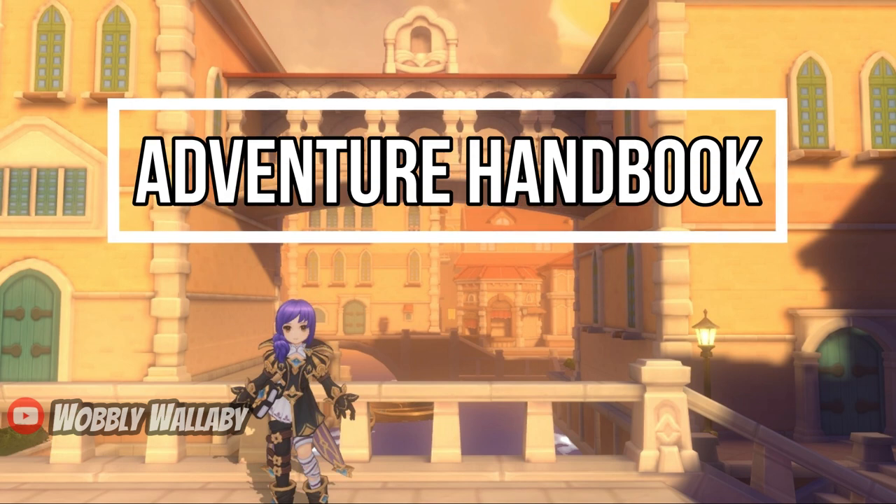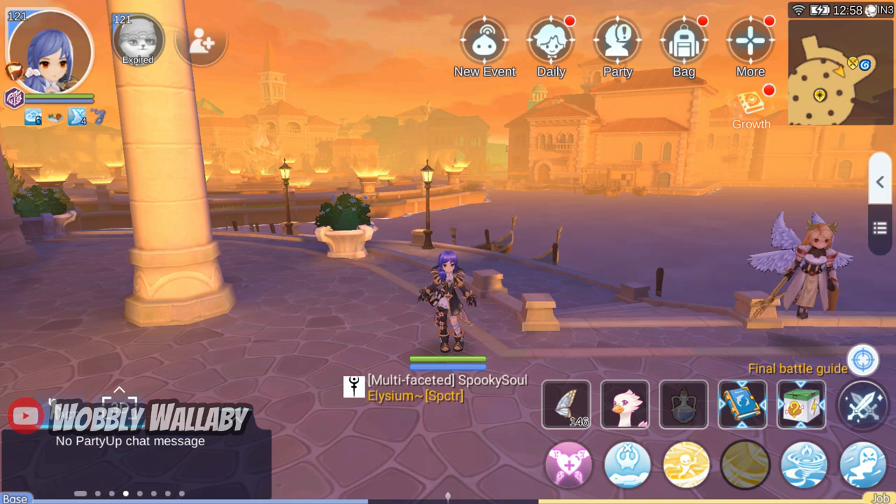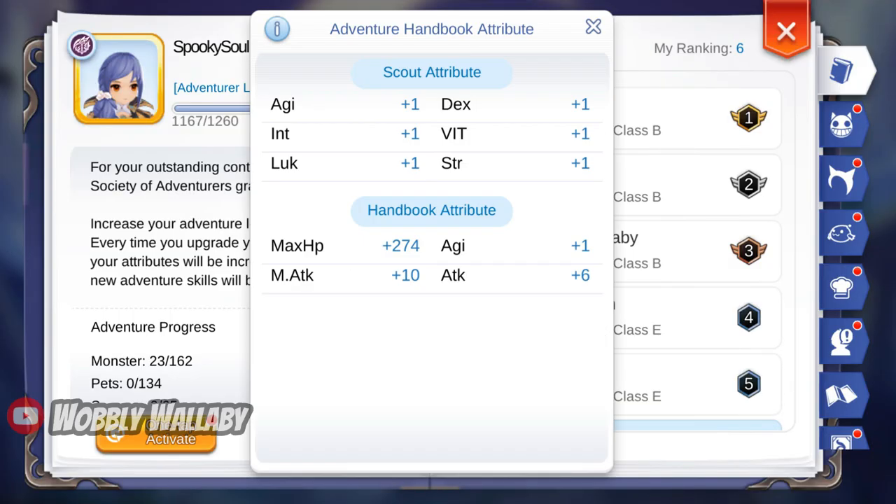Next is my Adventure Handbook. This is to prove that this is indeed a brand new account. You can see I have a pitiful plus 10 magic attack and I'm at the Scout level.